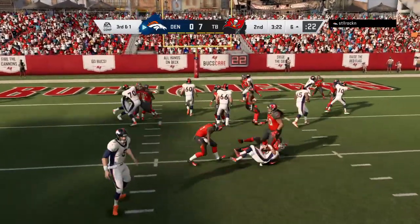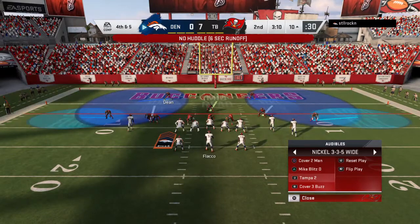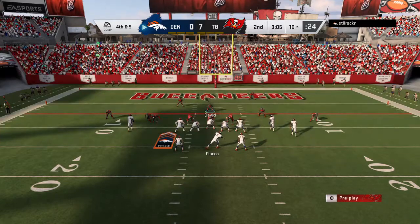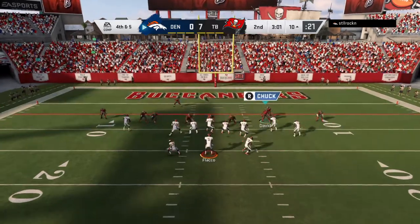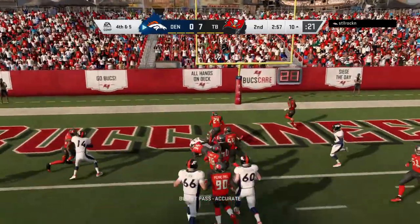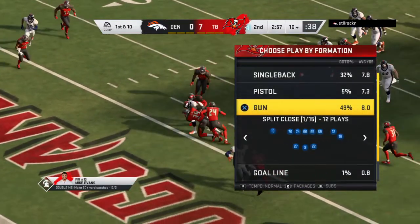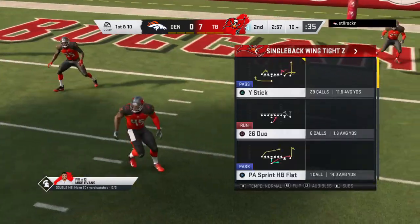They'll try to run forward with Lindsey. And he will not only not get the yard he needed, he goes the wrong direction — a rough go there on third down, a loss of four. They're going to try it on fourth for Flacco, and that is going to be incomplete. It looked like he had him and dropped it. The Buccaneers defense holds and they get the football back — a turnover on downs.